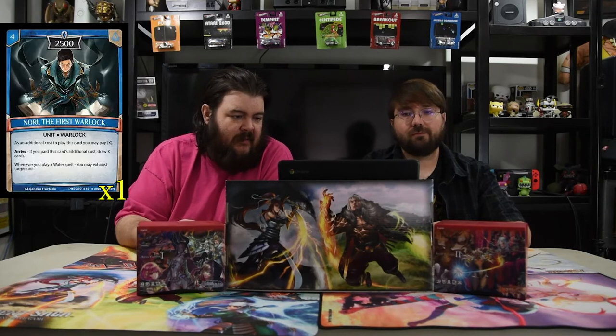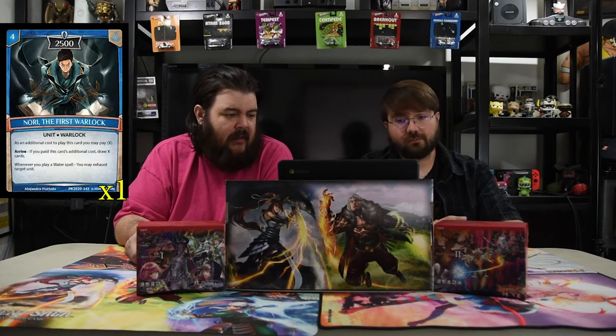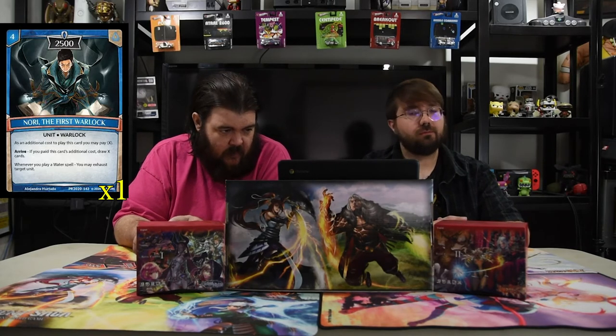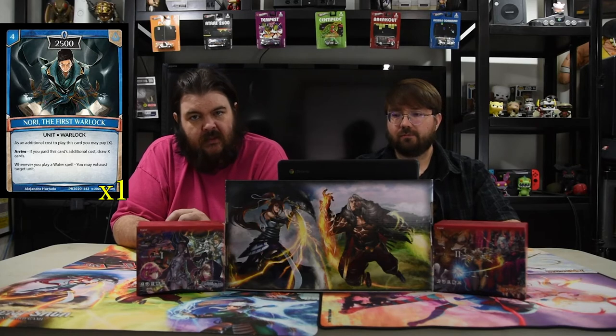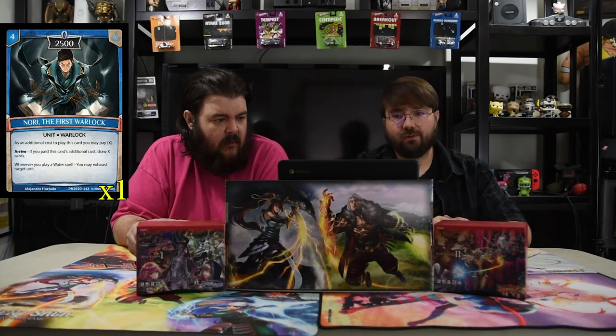Next up is Nori, the First Warlock. He is four mana for 2500. As an additional cost to play this card, you may pay X. Arrive: if you paid this card's additional cost, draw X cards. Whenever you play a water spell, you may exhaust target unit. So he's there to help you draw cards — mostly if you get his ability — but most of the time you're just going to draw cards and it works really well.